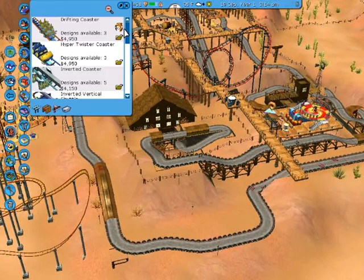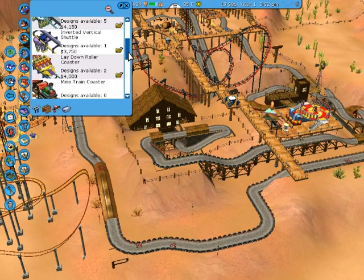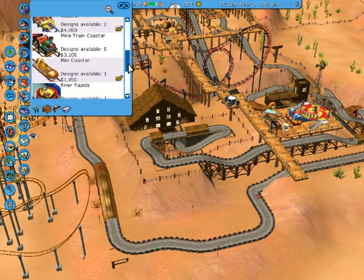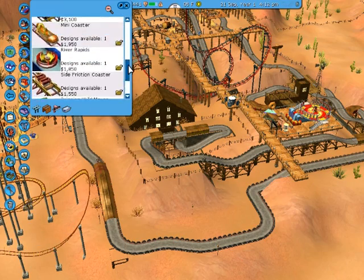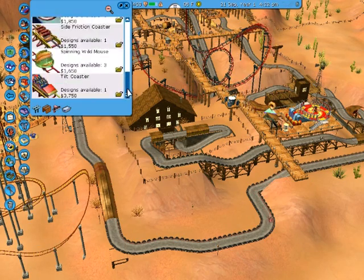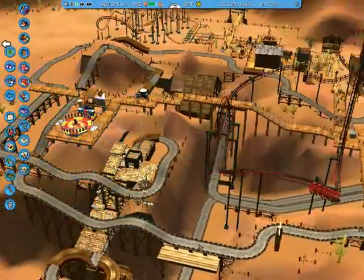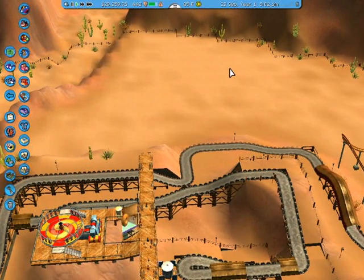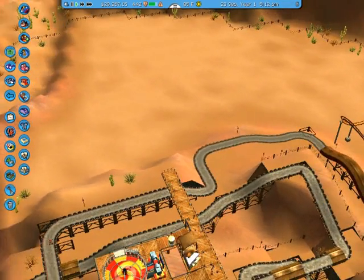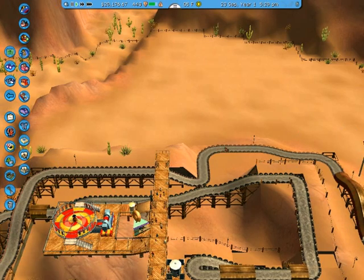What roller coasters do we have though? Drifting coaster, Harper twist coaster, inverted coaster, lay-down coaster, line train, mini coaster, rapid side friction, turn-in-my tilt coaster. I'm leaning towards a tilt coaster or a lay-down coaster. Which one do y'all think — tilt or lay-down? I think I'm gonna go ahead and do a lay-down coaster. Tilt sounds fun, but I like a lay-down coaster.